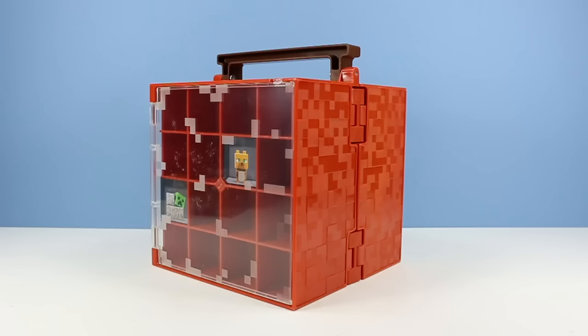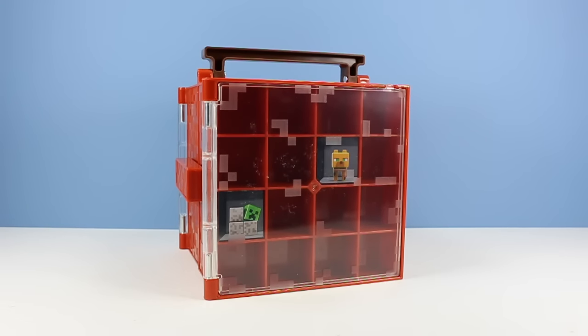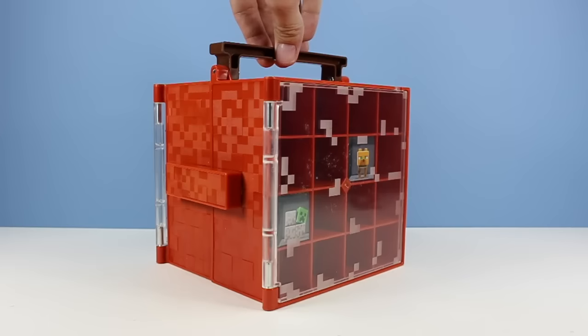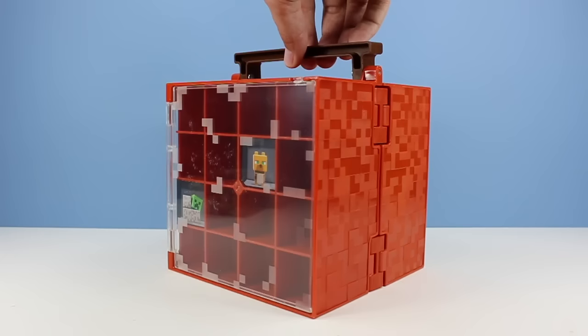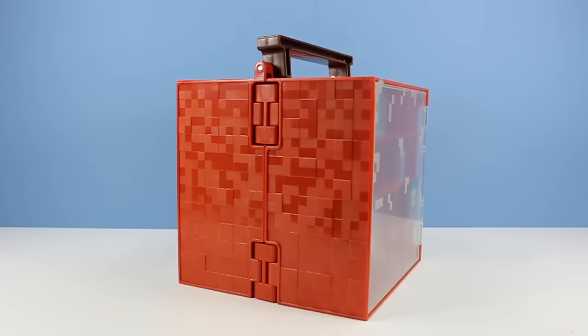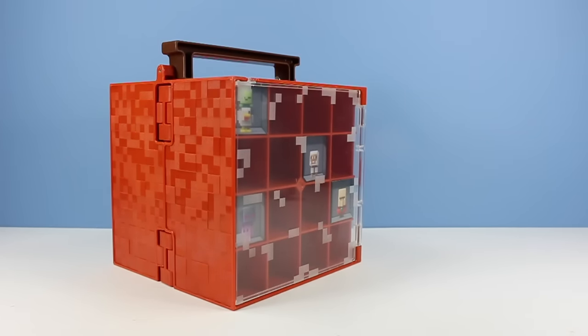Outside of the box we have the collector case, looking to be a very deep red-orange - it's kind of a trippy color that changes on me a little bit, probably should get my eyes checked. This is pretty much the same thing we saw before from the last collector case, only a different color of plastic. That's fine because the original collector case was so awesome, and now with six series of minifigures we really need some extra storage space.